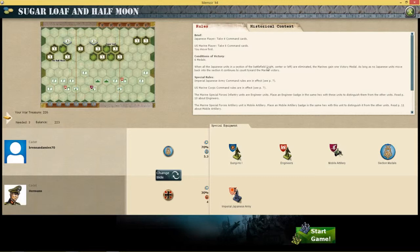When all the Japanese units in the centre or left section of the battlefield are eliminated, the Marines gain 1 victory medal. So if I wipe out any of these sections, I'll gain a victory medal, as long as no other Japanese units move into that section. Imperial drills and Marine Corps drills are in effect. The Marines' special force units are engineers — that's fine.